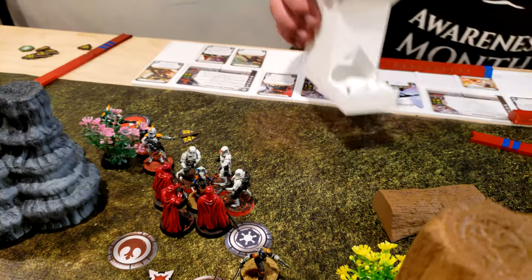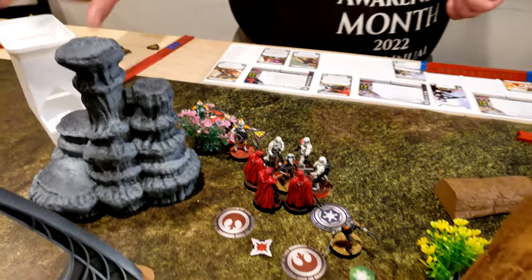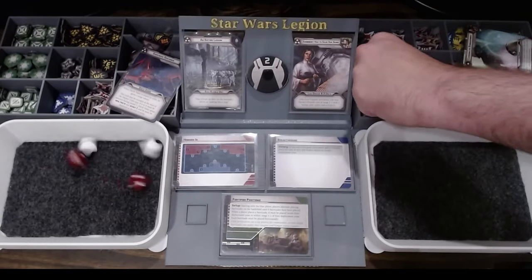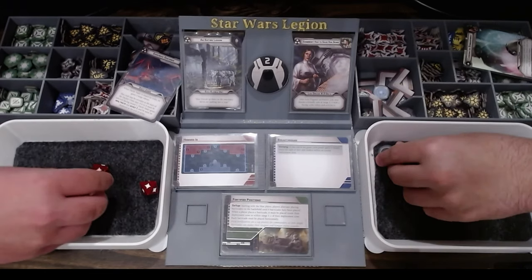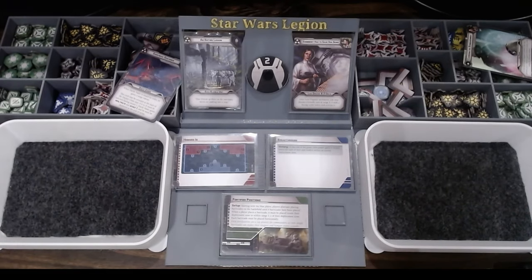These guys will go — they'll get off one suppression, so they'll just shoot Sabine. Two on Sabine. I will shield and dodge. You got two hits. Yeah — shield and dodge.